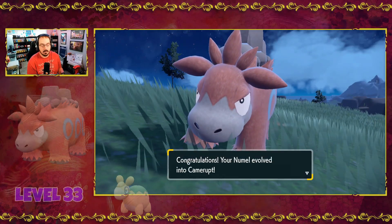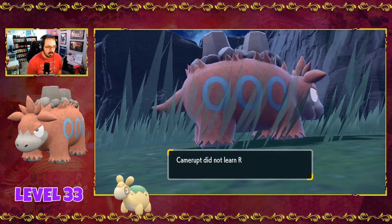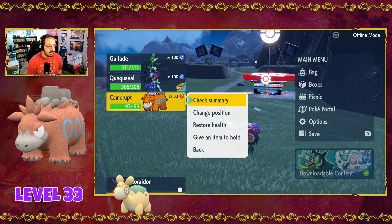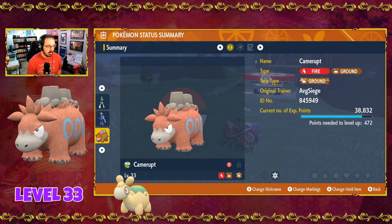And there you have it — Nummel has evolved into Camerupt. I really like Camerupt, I always thought it was a really cool design. Once learned Rock Slide — not worried about it. But there is our Camerupt. At level 33, Nummel will evolve into Camerupt. Still fire ground type. Definitely, definitely recommend Camerupt — just a cool looking Pokemon.